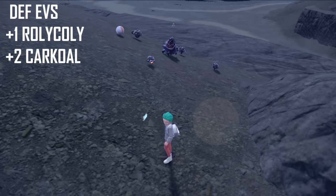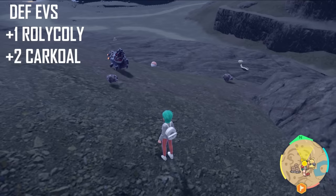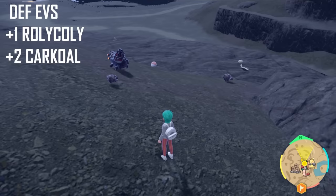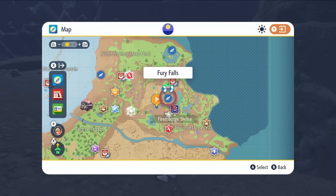For Defense EVs, head to East Province Area Three and look for Rolycoly and Carkol. Rolycoly gives 1 Defense EV while Carkol gives 2 Defense EVs, making Carkol the more optimized target, especially when you attach the relevant Defense power item.